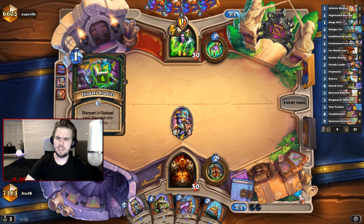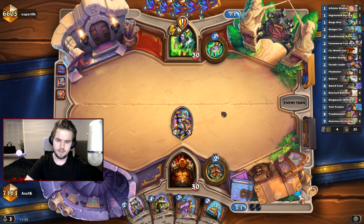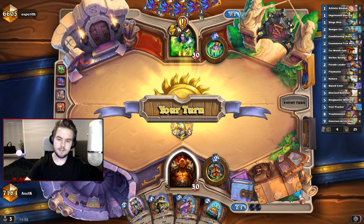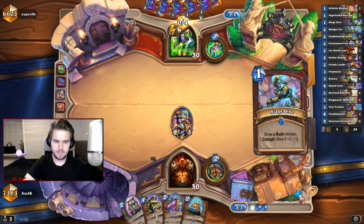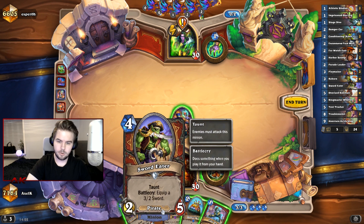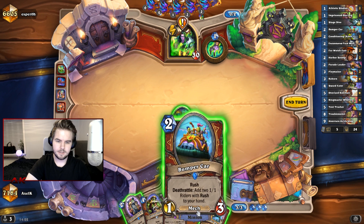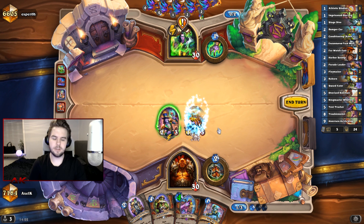He could also go Lifesteal for one if he had it, but I don't think so. Next turn we do an awkward Bumpercar, but it is what it is. It's still gonna have a ton of damage, which is nice. This worked out perfectly. The good thing about Sword Eater is that we can just hit him in the face with the weapon. We go Bumpercar first and then we go Stage Dive, hoping to get something really nasty.